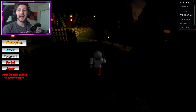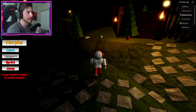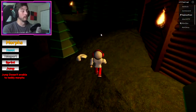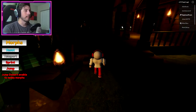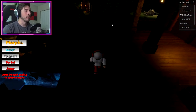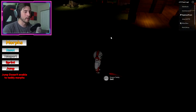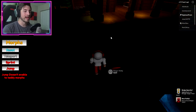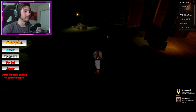Now the next one is going to be the Dragon teddy. Over here past the big cabin on this side near the fence, go over here and you're going to find a red horn, which will then give us the Dragon teddy.